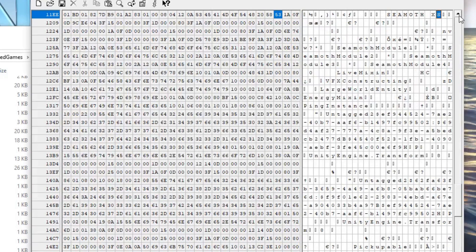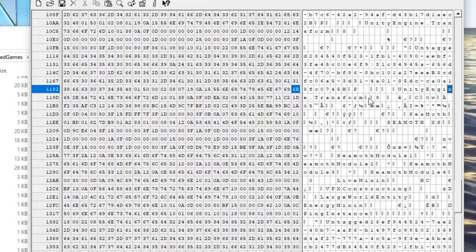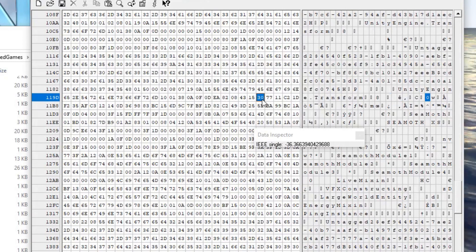And there we have it — Seamoth extra small. Naming them also helps us find them within the file because there are a lot of things in here: not just vehicles, but all the items including power cells, contents of lockers, and so on. We know from past experience that the UnityEngine.transform object right before the name is the one we want. We can double-check by looking at the position — X is 136, Y is minus 36 (so 36 meters below sea level), and Z is minus 350. That all looks reasonable.